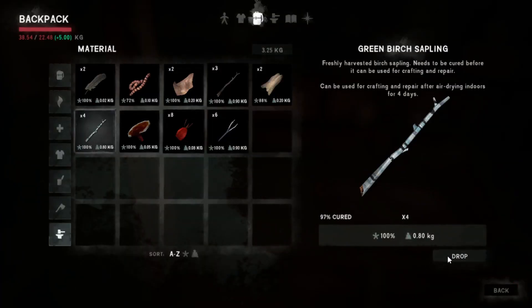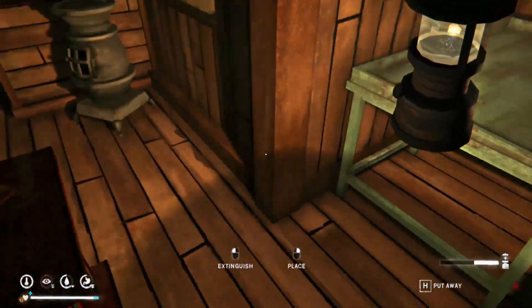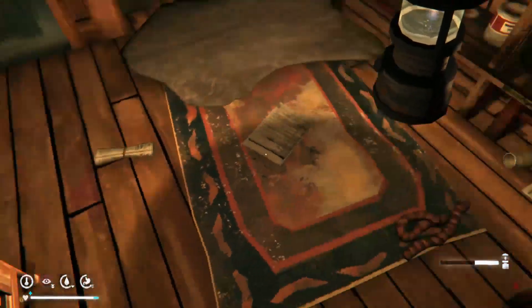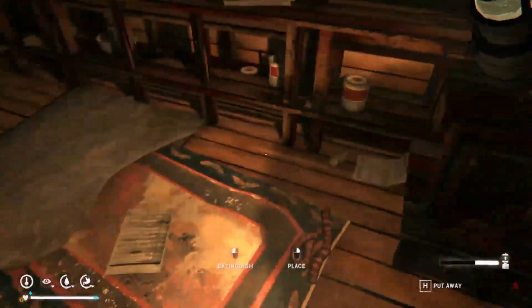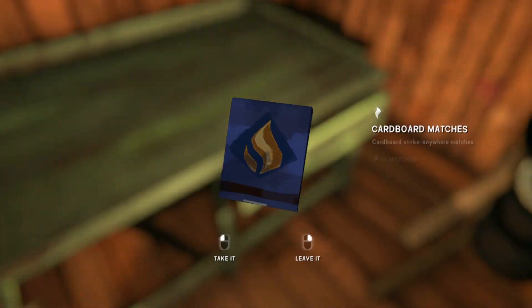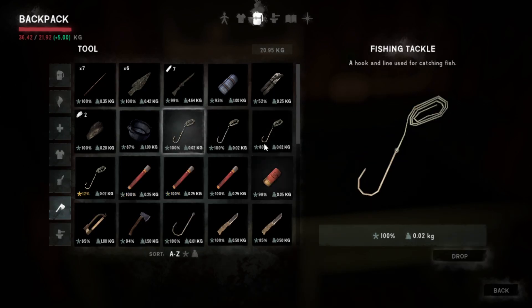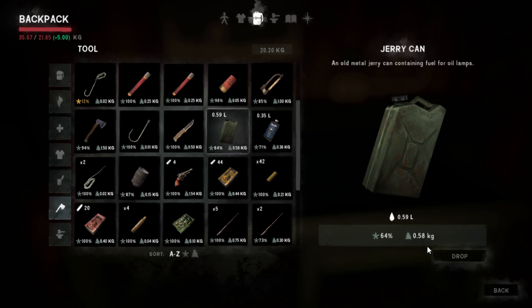We'll put the deer skin here, and the rabbit pelts right here. We're going to have to get some more guts since we didn't carry all of them — with all those carcasses laying around we might be able to harvest the guts off of those. We do have three cured maple saplings — that's why I brought those guts, because I want to make a new bow. This one's down to like 30-something percent. We got a fishing line — what's in the drawer? More matches, and a hook. We can craft that into another tackle set. Looks like there's a fishing marathon on the horizon.